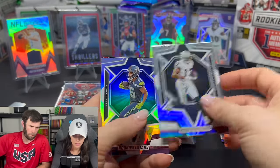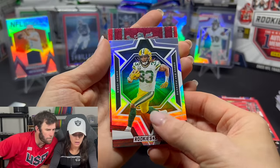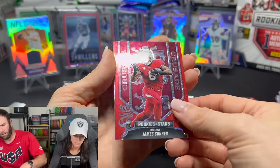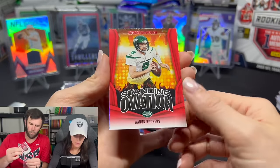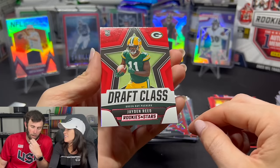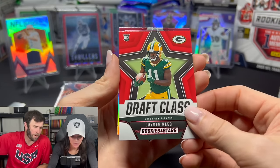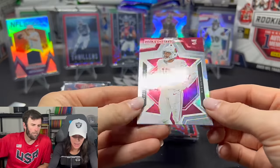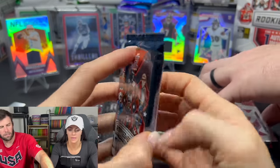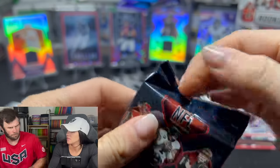I'm glad we grabbed a bunch of these because people might want them in the future — they're really fun to open. Oh, here we go — Crusade! James Conner — wait, who is that? Yeah, James Conner. Standing Ovation — Aaron Rodgers. You open enough of these — I almost said Aaron Carter, RIP. As long as you say RIP afterwards it's fine. Jalen Reed Draft Class — I like that. A Longevity CJ Stroud would probably go for a lot.